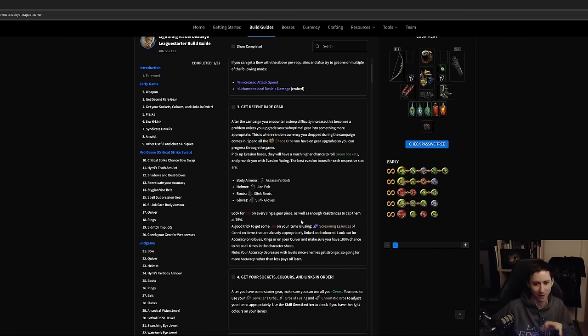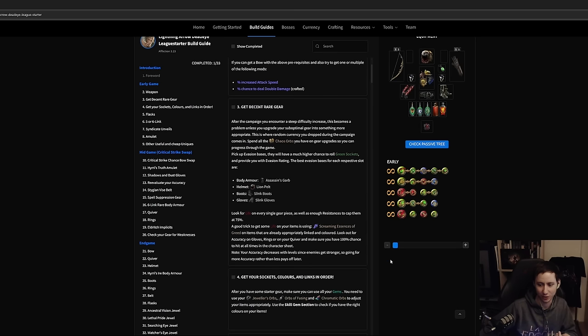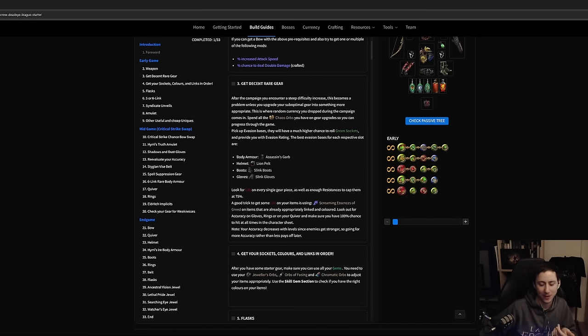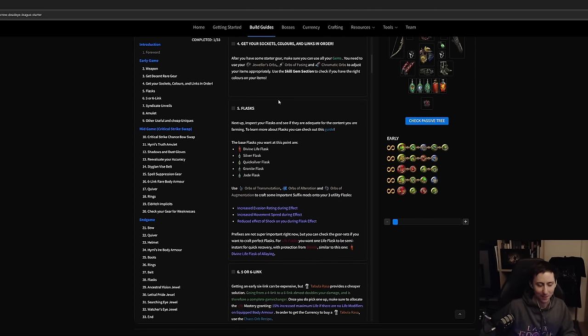Since you'll be swapping gear quite a bit at this point, keeping up with your gem links, chromatic colors, and socket colors is annoying but necessary. Make sure you're picking up chromatic items and vendoring them so you can recolor your gear and get the right gem links. Flasks are very important in Path of Exile — they'll give you additional buffs while clearing maps, though they'll have low uptime during bosses. Roll them with percent increased evasion, movement speed, and reduced effect of shock on you during effect.